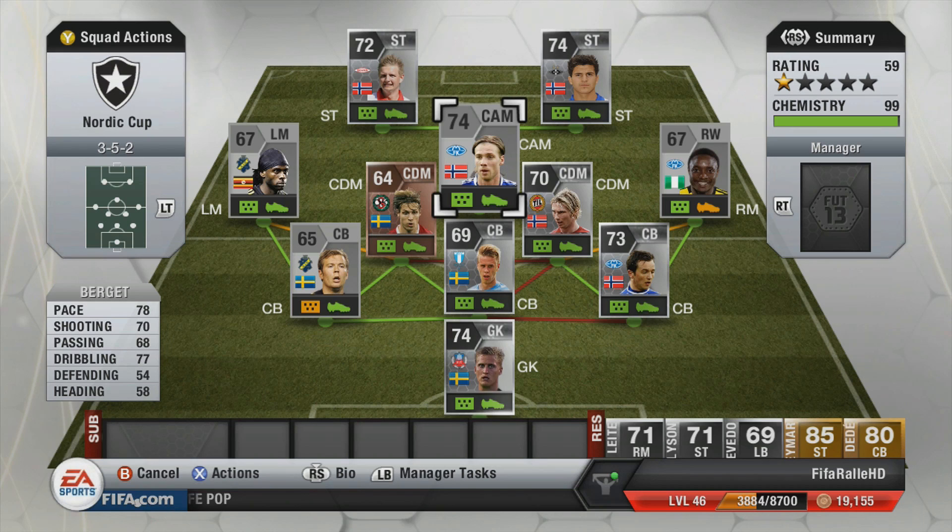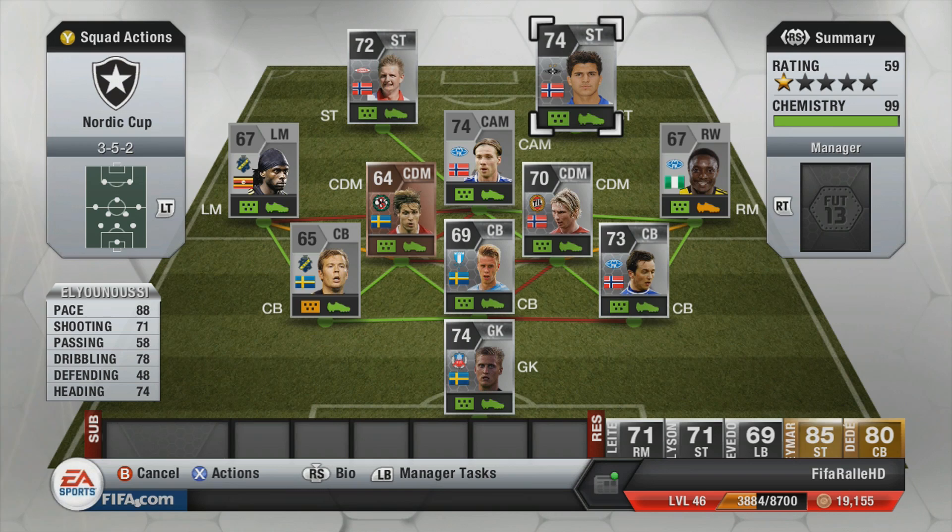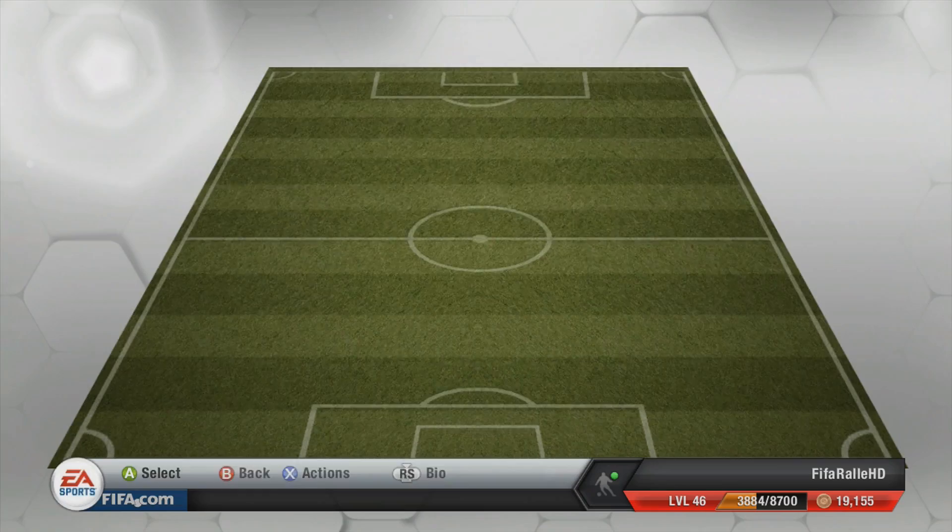In the center attacking mid spot we have Berget — he has an inform at 250k, a little too much for what I wanted to pay for a silver player, but his regular card is extremely good: 4-star skills, long shot trait, decent pace, good dribbling, and alright passing for a silver. He would prove to be a really good player in the games ahead. The striker partnership is Husiclip and Elio Nuzi — 88 pace on both and 4-star skills, a quite dangerous striker duo up top.